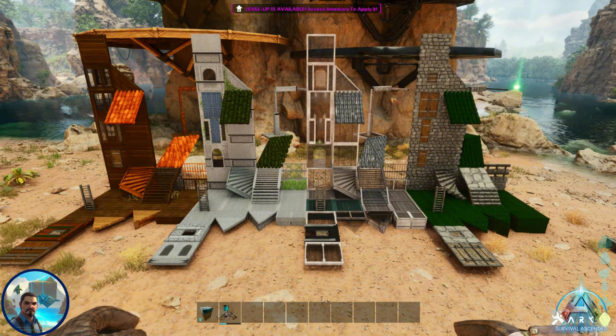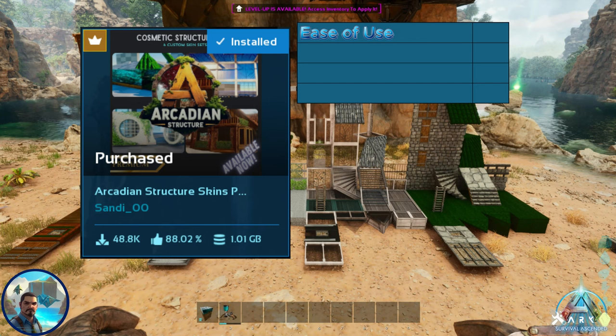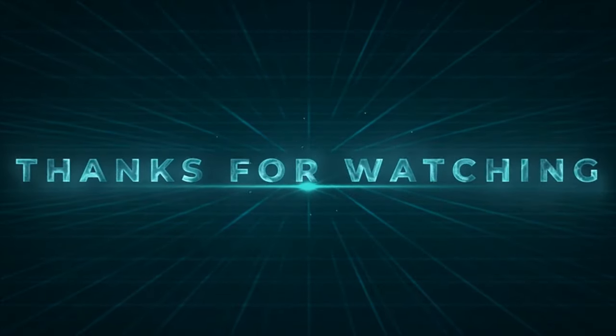For the Arcadian Structure Skin mod grading: ease of use is a five out of five — it goes into the hotbar, not many selections, the visuals are very helpful. Paintability is a four out of five — it changes colors based on the skin's tints, so I have to deduct a point. Aesthetics is a five out of five — each skin is different yet ornate, he did an amazing job. Total: 14 out of 15, the highest score we've seen so far. Great job sandy!